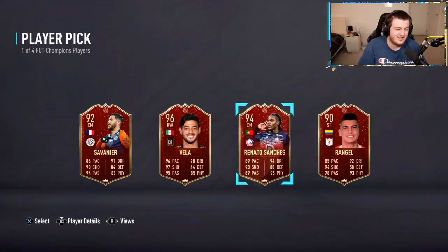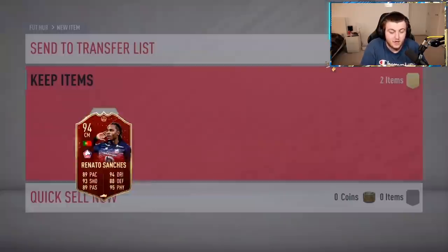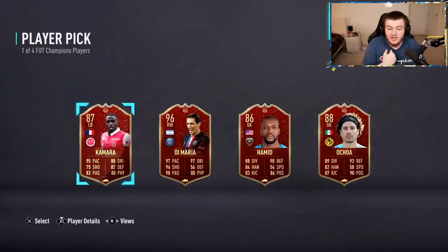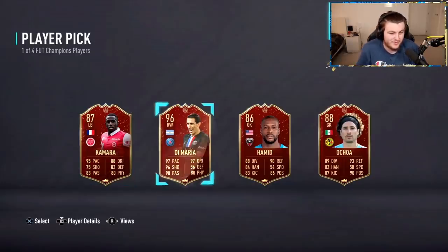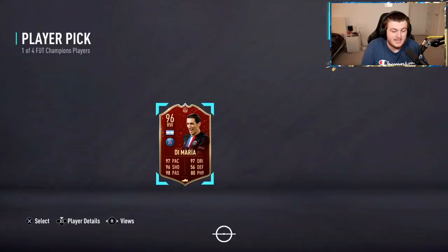Vela looks insane. Renato Sanches looks insane as well. Renato, please? All right Azzy, I got you — Renato. That's a tough choice but a great selection. Second player pick now — Di Maria! This is a good set of rewards right now, this is what Gold 1 is. Unfortunately this is what I didn't get. Would have loved to have got this set of rewards. That's pretty insane — Di Maria and Renato Sanchez. Really, really good set of red picks there.